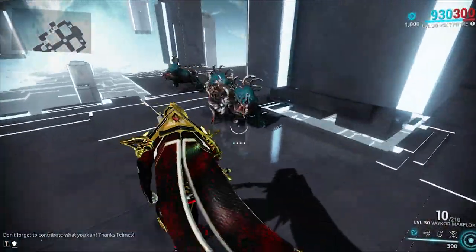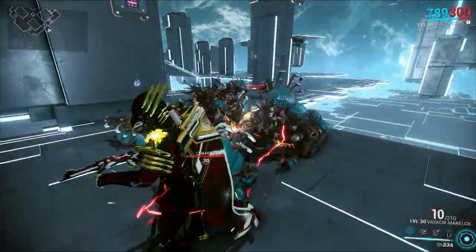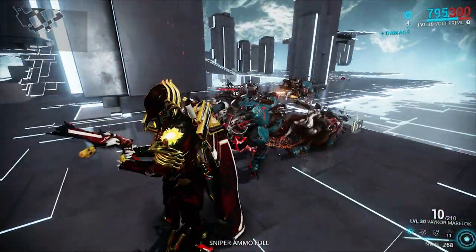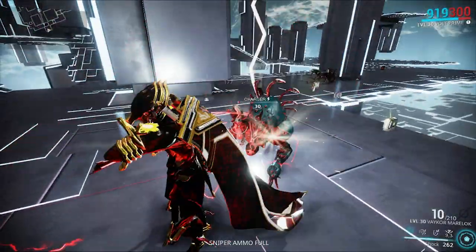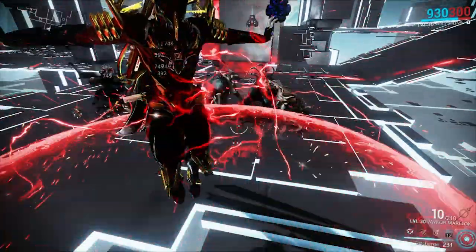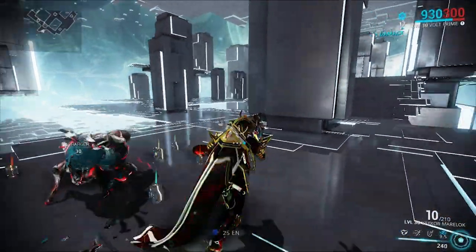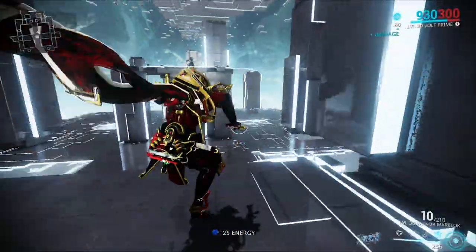Another thing you can do with Discharge: you can cast Shock on one of the Tesla coil enemies — one of the enemies affected by Discharge — and it will create an AoE burst. I think that's fantastic. You finally have a reason to spam Shock now. It's not only useful for crowd control anymore — it's a good ability now with this synergy.